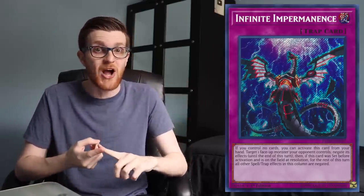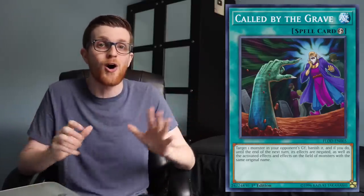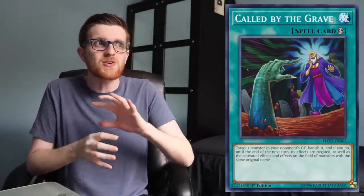Another example: it can stop Called by the Grave itself. So if you're going through your combo and your opponent uses Called by the Grave to banish one of your hand traps or one of your in-graveyard combo pieces, you can use Crossout Designator to banish a copy of Called by the Grave from your deck and negate it for the duration of the turn. It's kind of like Ghost Spell, but with a much wider application, because you don't have to solely use it for graveyard-specific effects — you can use it for basically any card, as long as you play that exact same card in your deck.